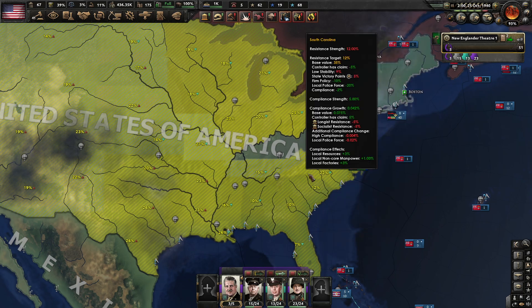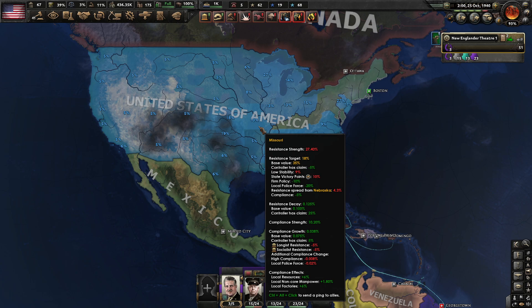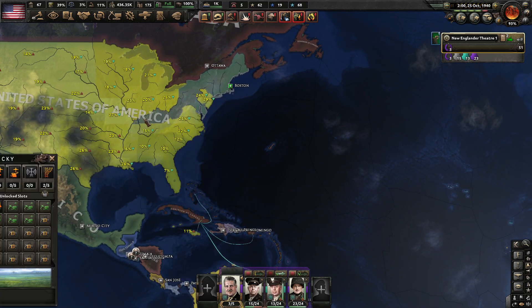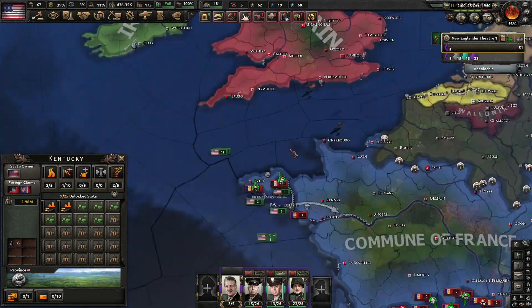Let's take a quick look at resistance — this is F5 and F6. We need resistance to be below 10 and compliance above 40, if I'm remembering correctly. Luckily, Kentucky has realized we are the proper America, which I'm happy to see.